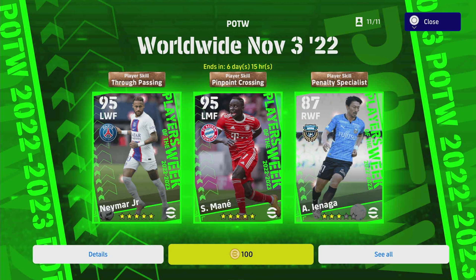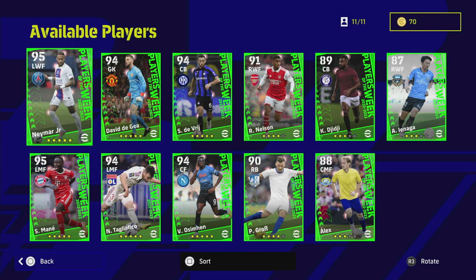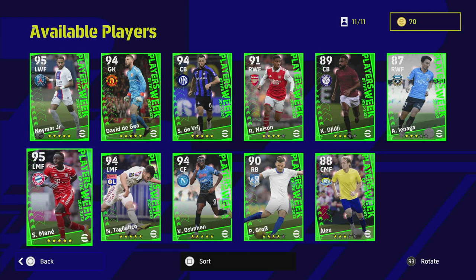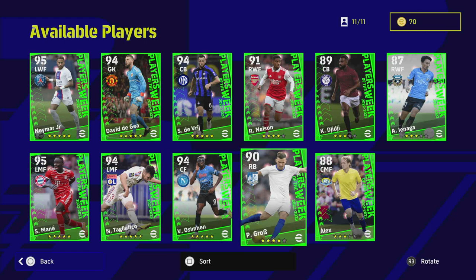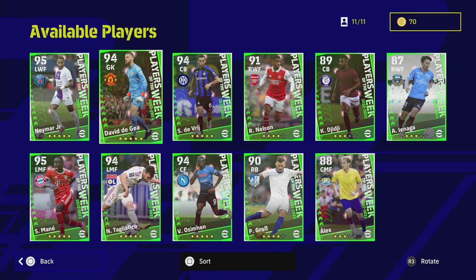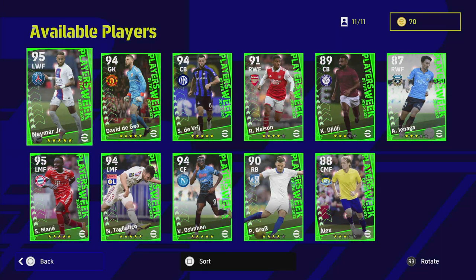Welcome back to another Player of the Week review. We've got an absolute beastly pack — there's a little something for everybody here, like McDonald's. We've got one of the best versions of Neymar released, Gaya as a top goalkeeper, Mané, and some intriguing ones like Ashman, Gross, and Nelson. You can check out eFootballDB to compare them against standard versions and see whether it's worth spinning or not.